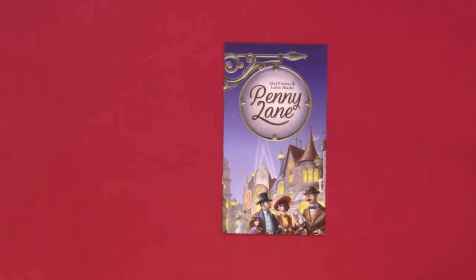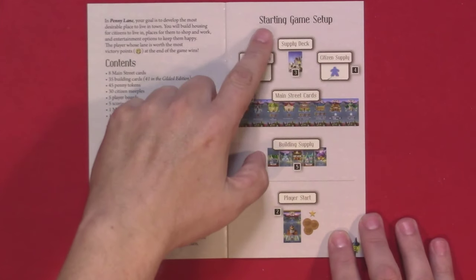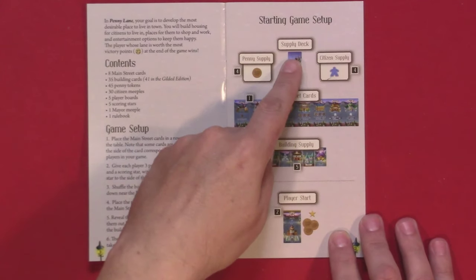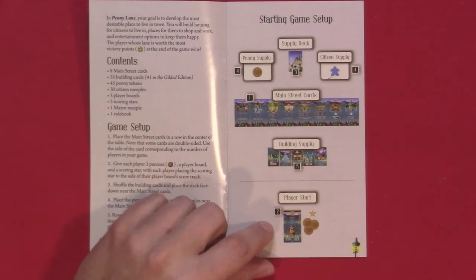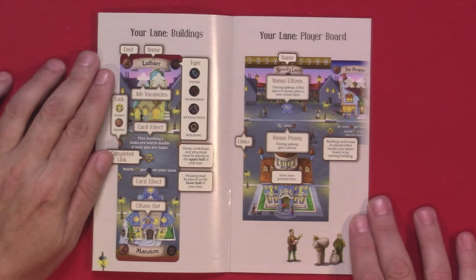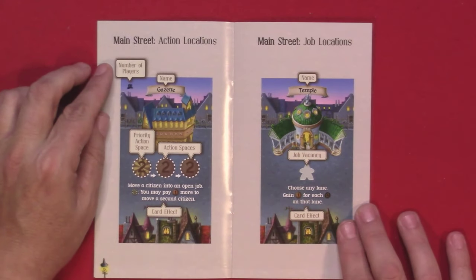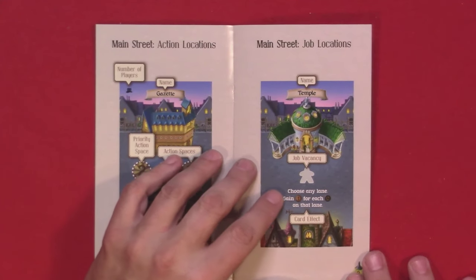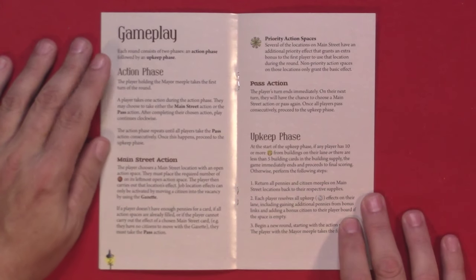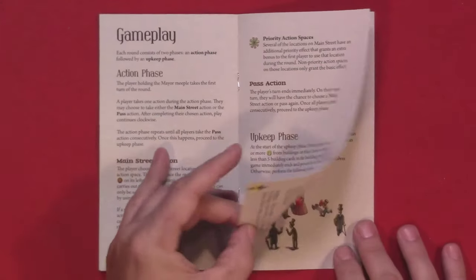Let's take a quick peek at the rules and zoom in for a closer look. So we see the game setup showing the starting configuration: Main Street cards, Penny Supply, Citizen Supply, Supply Deck, Building Supply, and the Player Start. Each player will get a start card — looks like they get three pennies. We see references to your lane with buildings, your player board, Main Street action locations, and Main Street job locations. Showing gameplay, we've got the action phase with Main Street actions, a pass action, and an upkeep phase.